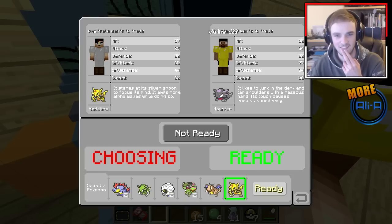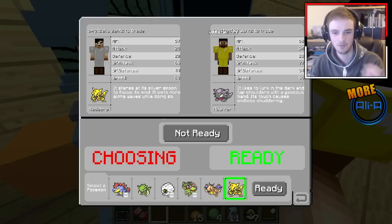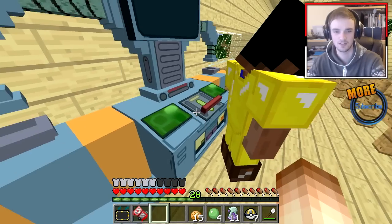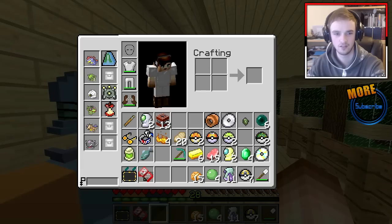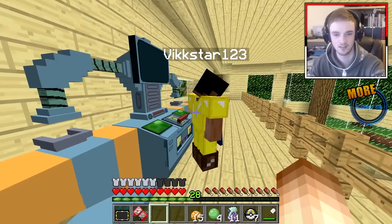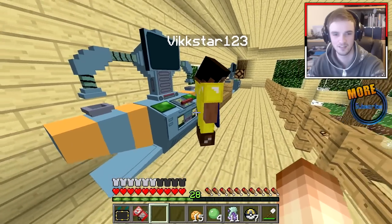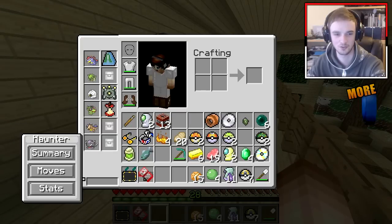It likes to lurk in the dark and tap shoulders with a gaseous hand — it's touched cold, it's endless shuddering. Let's just go. Trade. Kadabra is evolving! Is it going to get a bigger spoon? I've got a camera angle of the roof. Dude, mine didn't evolve. No jokes — not even joking.